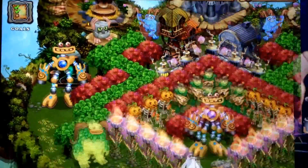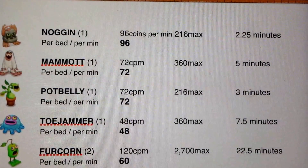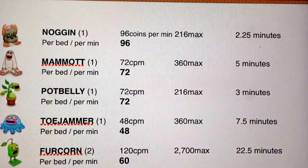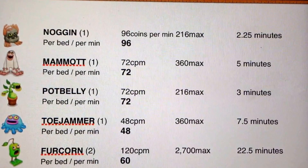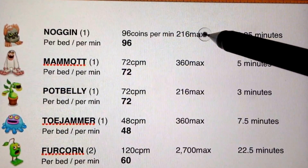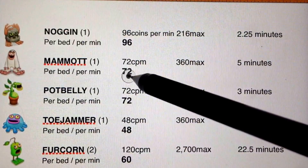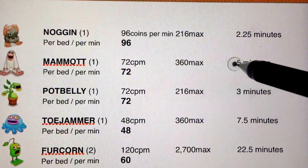So that's the collection of some coins on Plant Island. I have a little diagram that I made for you that's a handy reference guide. This is comparing level 15 monsters that are 100% happy on Plant Island. So a Noggin that is at level 15 and 100% happy is going to make 96 coins per minute. And when he reaches 216 coins, he stops collecting — he's reached his max, and he reaches that max in just over two minutes. So here your Mammoth is 72 coins per minute; these are one-bedded monsters, and he reaches his max in five minutes.